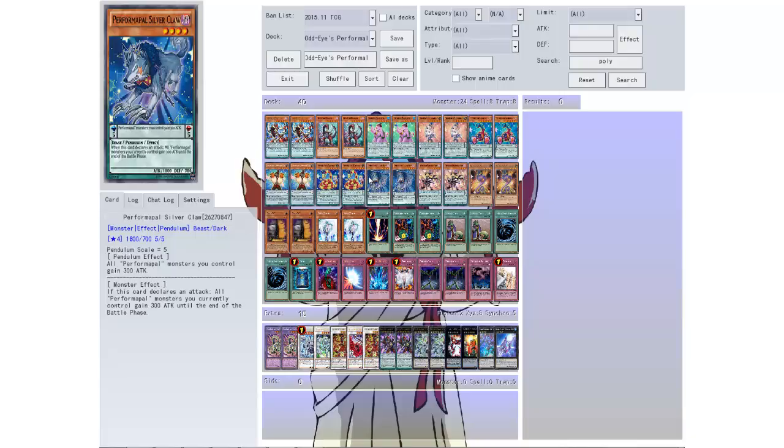Then we have Silver Claw: level 4, 1800 attack, pendulum scale of 5. Pendulum effect: all Performapal monsters you control gain 300 attack, which is really nice. If this card declares an attack, all Performapal monsters you currently control gain 300 attack until the end of the battle phase. It's not horrible — mainly just a filler to get out there.